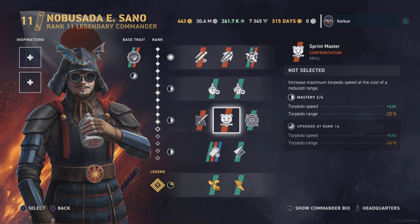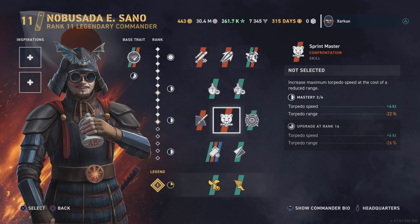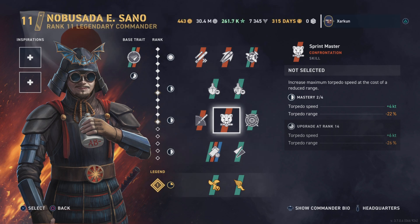You can see that the range reduction is actually quite significant. And honestly, I can't imagine why you would want to use this skill to increase torpedo speed and decrease their range. If you want to increase torpedo speed, well, you have Albert Gleaves — a free American destroyer commander — and you could pop him in an inspiration slot on your IJN destroyer build. So yeah, frankly, I don't think I would actually buy this guy. I don't see how he's any more valuable than Tanaka.